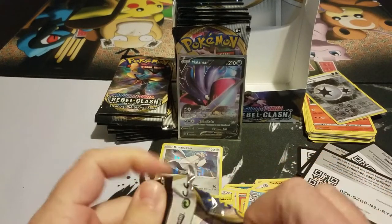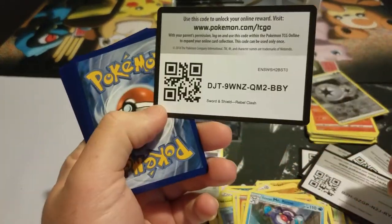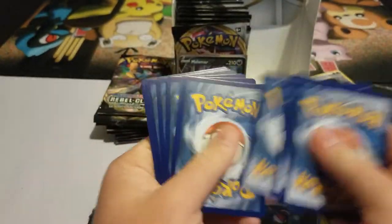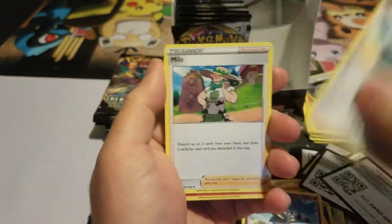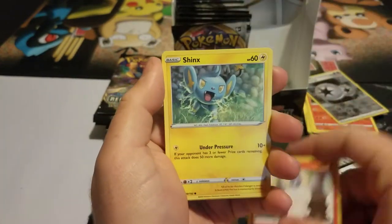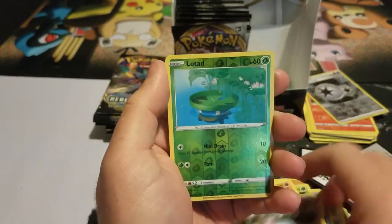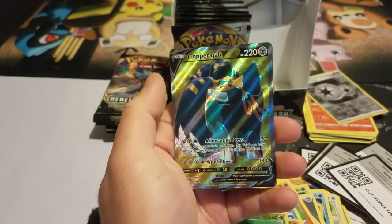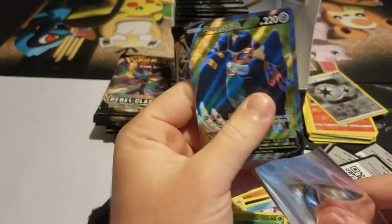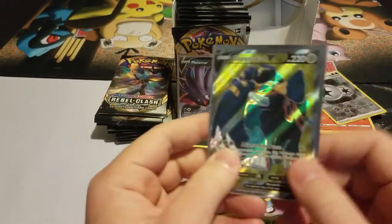Let's get into the Cinderace pack. Energy, Bronzong, Milo, Shanks, Rolycoly, Pelipper, Lotad, and — ooh! A Copperajah V full art! I pulled the Copperajah V — Copperajah, yeah — V MAX card.